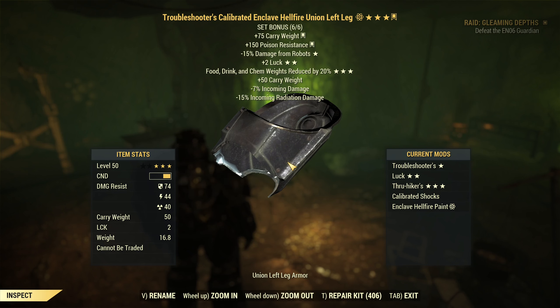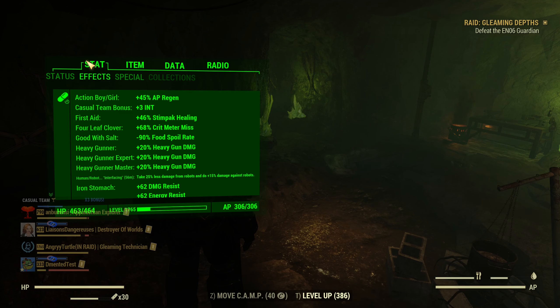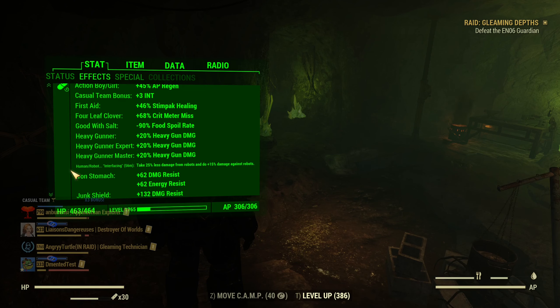So what I recommend the most, the most important part: Troubleshooter's power armor. It doesn't matter what type — I have Union, doesn't matter. The other stars, doesn't matter. It could be a one-star mix of different pieces, but Troubleshooter's you must have.